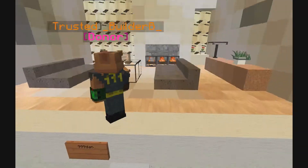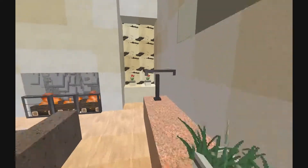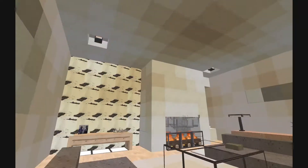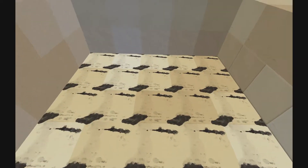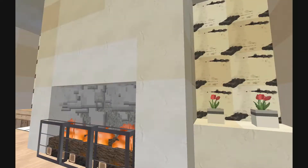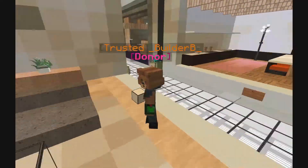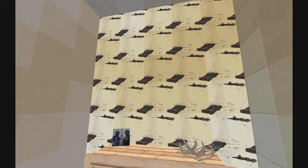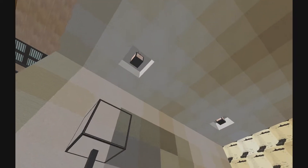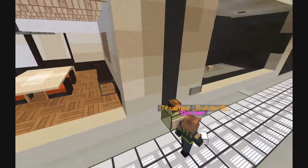This next one is by 999Dan. Dan is more of a traditional builder but he did a really nice job with this modern style. First of all, it's super bold with the wallpaper in the back, but the paintings on the wall accommodate it nicely. The birch is something not used very often but it looks really nice. I'm a super fan of wallpaper — it just adds something to the build. Very nice job, 999Dan.